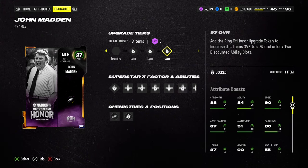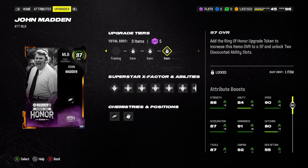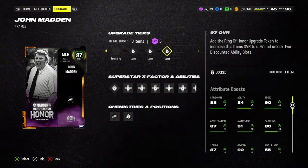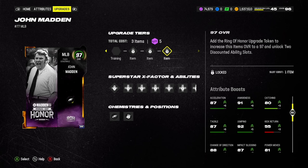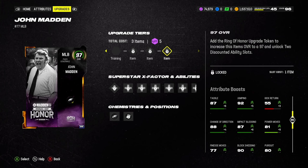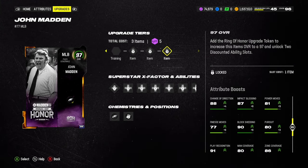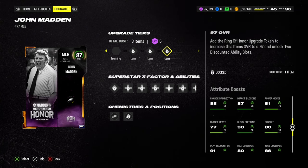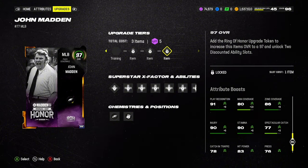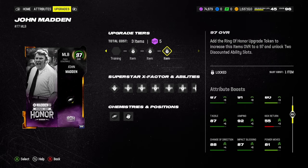Taking a look at his stats once he has a 97 overall — he has 96 speed, which isn't super crazy but it's still pretty dang good for a 6'4, almost 300-pound linebacker. His awareness, catching, and acceleration are all pretty good as well. He's got some pretty good tackling and jumping stats, and both zone coverage and man coverage are going to be 90 plus, which is absolutely insane for this type of middle linebacker.